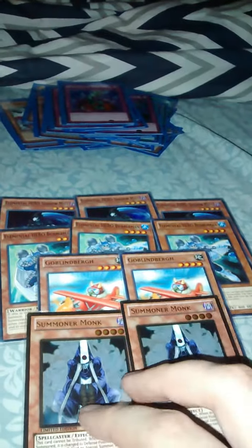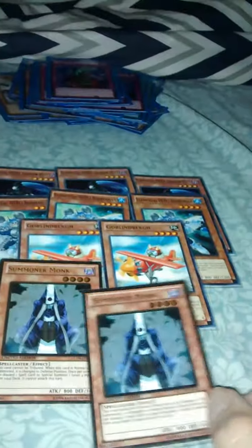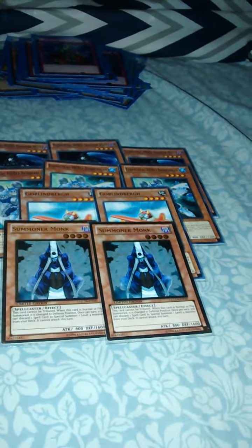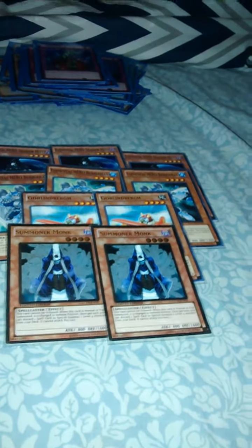We run two Summoner Monks because of his effect to special summon Shadow Mist to get our changes, and maybe use a Masked Change 2 on him to get out Anki or Darklaw. Now we're on to our spells, because we only run ten monsters — you guys know how Masked Heroes work.